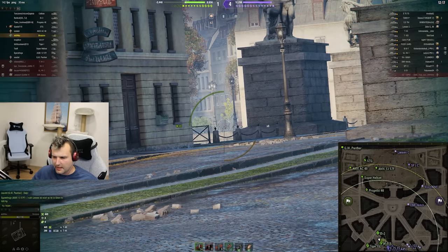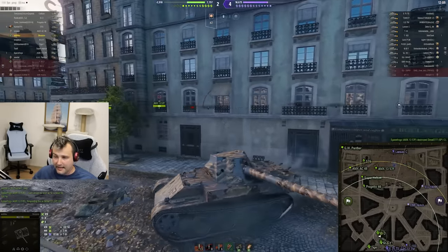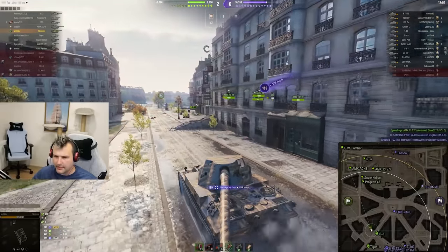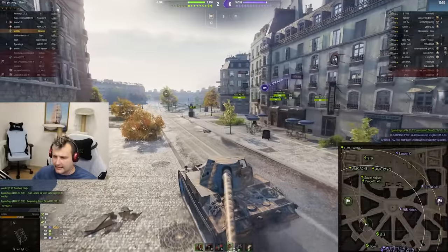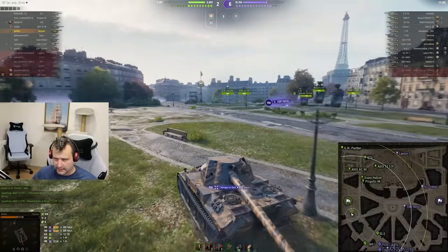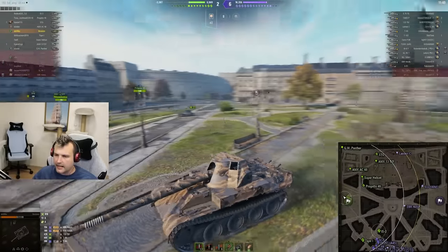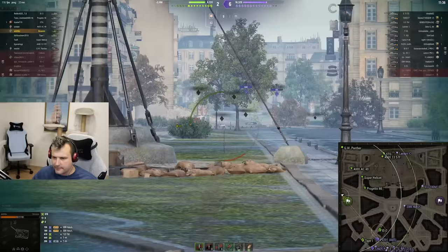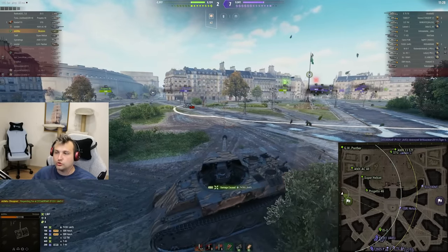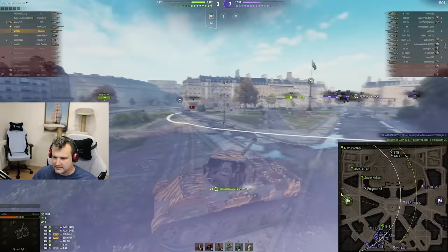We are losing hit points, which is not really good, but there is not much I can change about this. If I peek sideways, the Strv 103 will spank us and that's not what we are looking for. It is time to escape. The EBR is doing an extremely good job as a light tank — sitting in the middle spotting whoever crosses the middle streets. We are getting ourselves a safe defensive parameter near the red line, expecting enemies to push through the middle. And believe me, push through the middle they will.